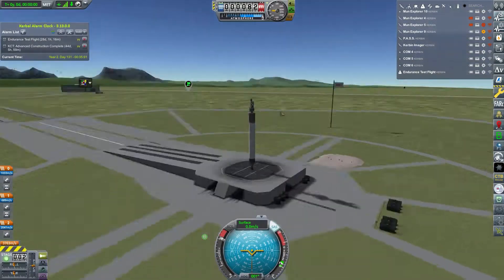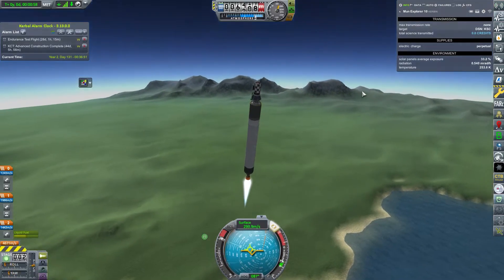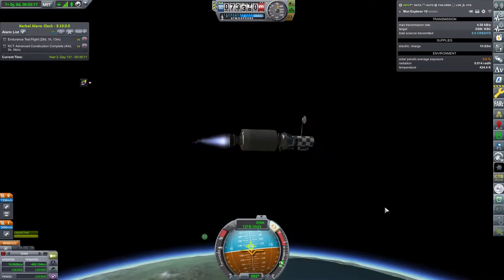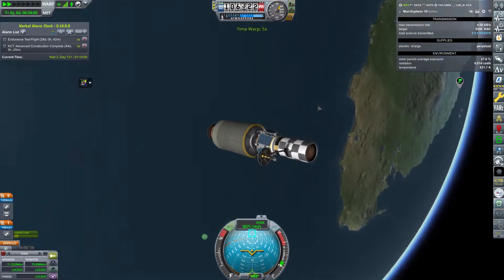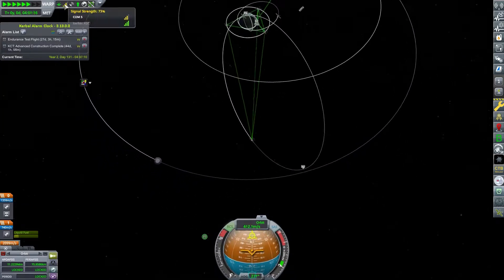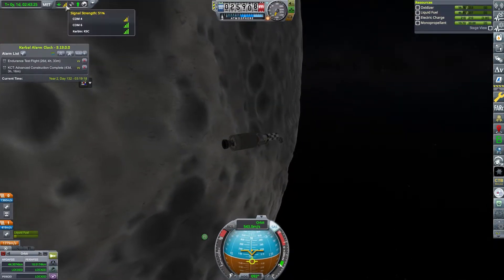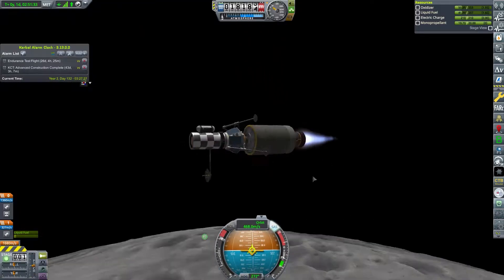We move on to Mun Explorer 10, the first attempt to land something on the Mun. We're getting ready to put a Kerbal on the Mun soon if everything goes well - we'll be exploring the surface for high-value science points and also heading to Minmus. We extend the antenna and launch. It's a pretty cool launch and we can actually see the Endurance nearby, shown as a dot by the Distant Object Enhancement mod.